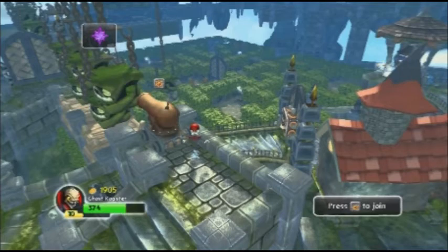Ghost Roaster looked amazing in this game. It was a perfect level. We even got the experience in Giants, but sadly in Swap Force they took out this level. So you'd have to go back to Giants or Spyro's Adventures to actually play it. Hopefully they can maybe bring the adventure packs back — apparently all you have to do is update the features like for jumping and stuff, as I'm told.